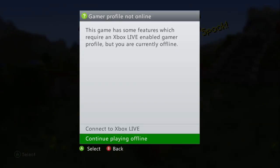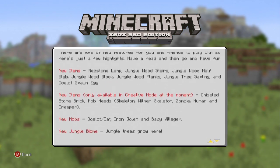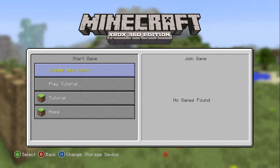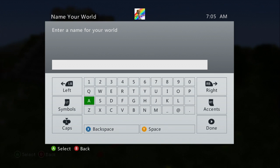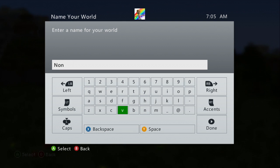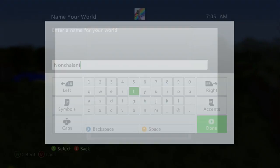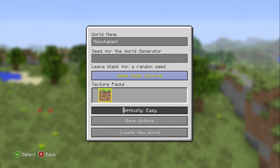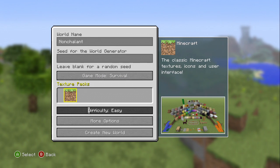We're going to create a world. I'm going to play offline for this. Oh, what is this? We've been updated. Let's create a new world and we're going to call it Nonchalant, just because I do what I want. I could really use a keyboard, but whatever. Texture packs? I haven't played this game in forever. And I guess we can use texture packs now. That's really cool.